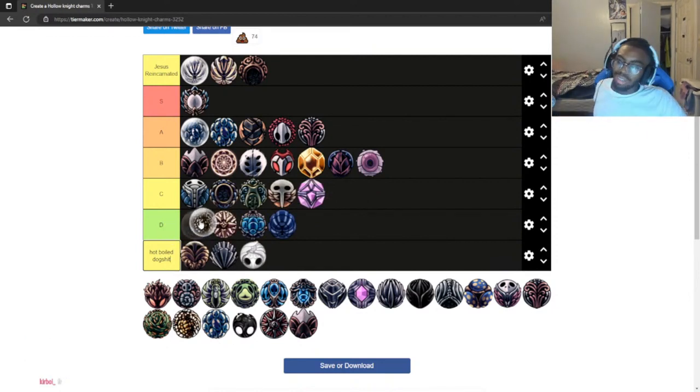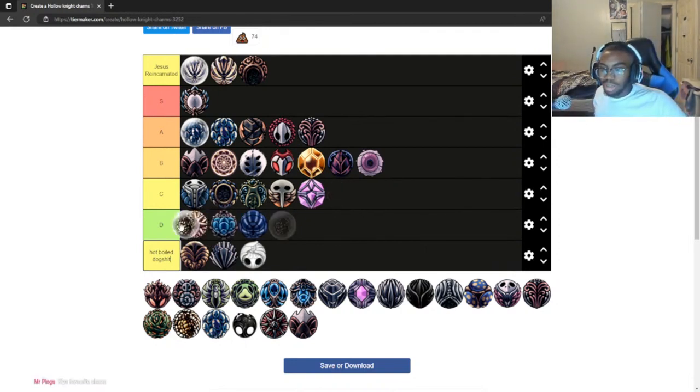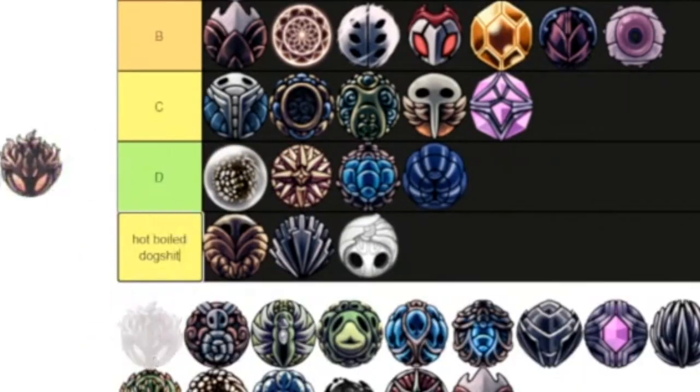Fragile Greed — is this C tier or D tier? I don't like this charm. Some people are like 'oh, more money!' but how much more does it actually give you? I'll put it at low C, maybe D tier, maybe high D — definitely better than the bottom tier though.